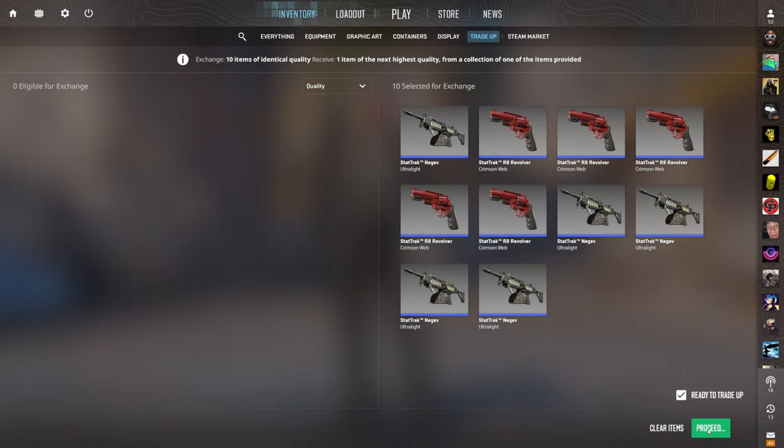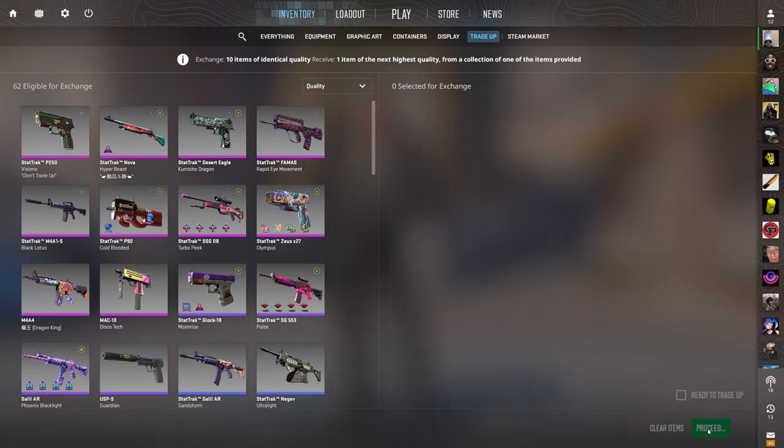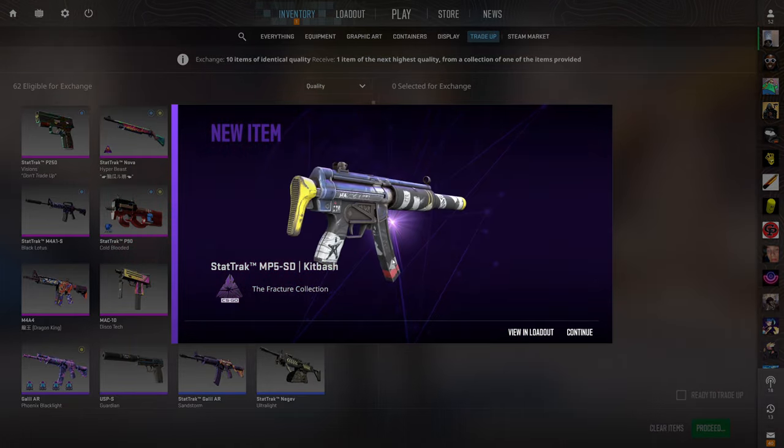Let's do some of these. Tradeup number one of four is ready to go. We have four of these, so let's see if we can hit the revolver on all four — highly doubtful, but we have above a 50% chance to profit each time. Show me some money. Please let me see the Negev Power Loader — three, two, one, boom. Unfortunately, that was a fracture output — fitting since this is the fracture video — but that's like a $1.25 loss or so.